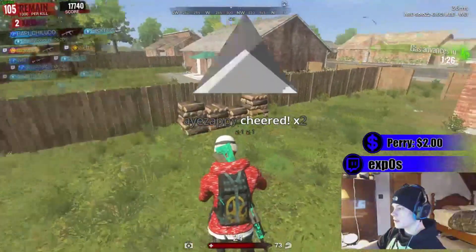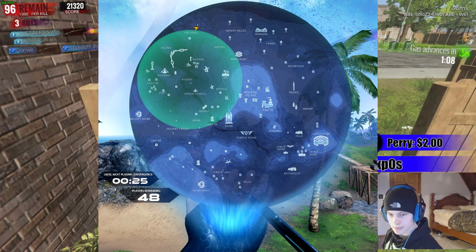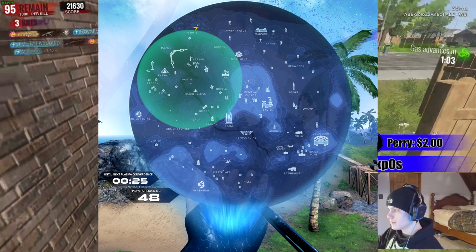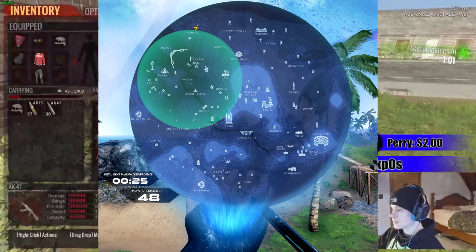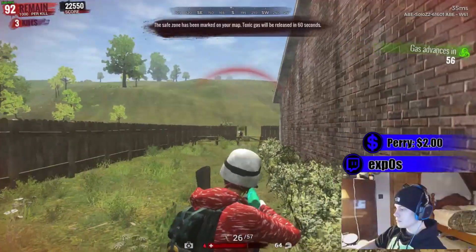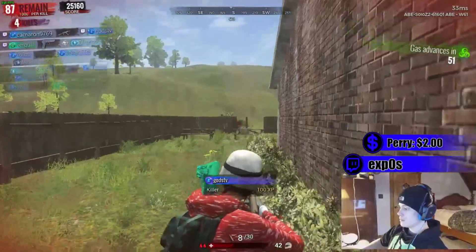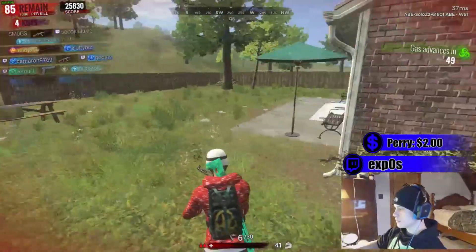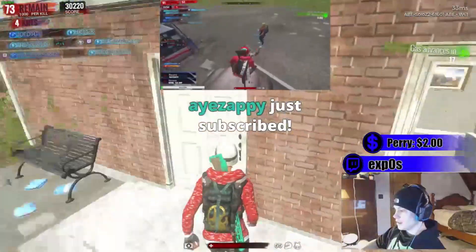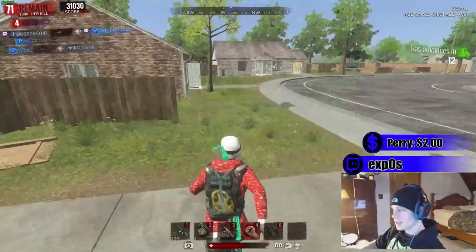They did say they could lower the player count if it's too hectic. If you remember, the Islands of Nine map was extremely small — I can't find the specs on it, but it did have 50 people in that really small map and it didn't play that bad. There was never really any hectic starts; I always landed by myself unless it was a hot spot. So it will be interesting to see how 80 people play out in a 3x3 map. If anybody knows the size of the Islands of Nine map, leave it in the comments and I'll pin it.